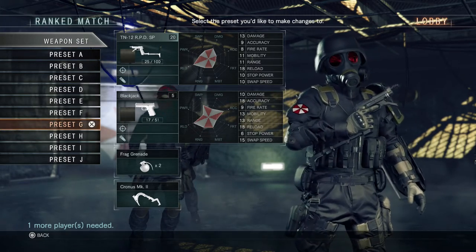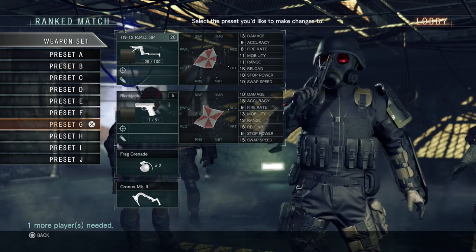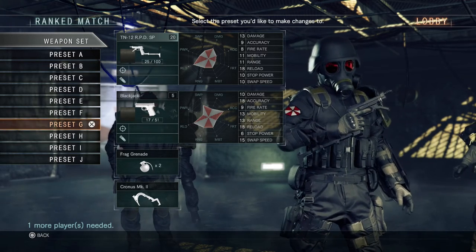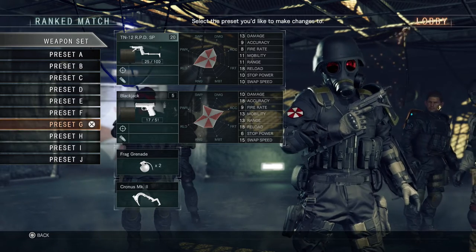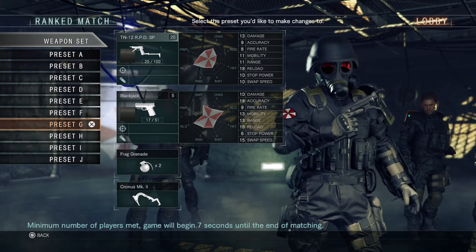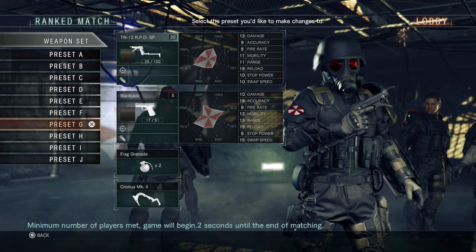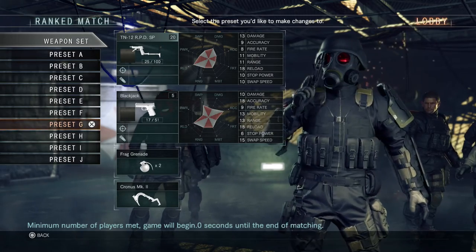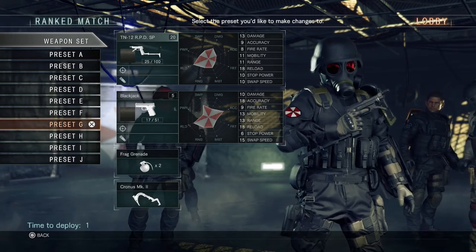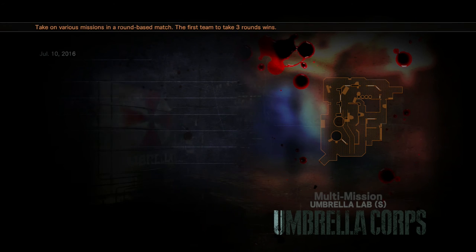The gun is really good at taking out people's jammer packs because of the five-round burst — it's really easy to take out jammer packs from across the map. But if you get into a close quarters battle with the TN12 RPD Special, you're pretty much done. It's just not a viable weapon like the other machine pistols at close range. It's much better at medium to long ranges, so it's an okay weapon. I was finding it able to take out jammer packs very easily.